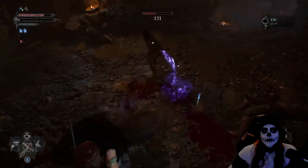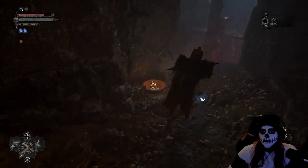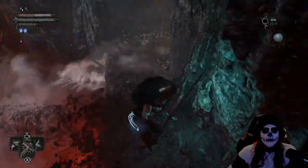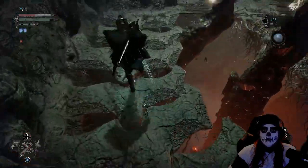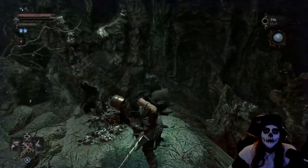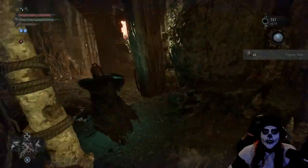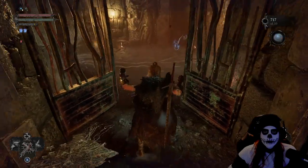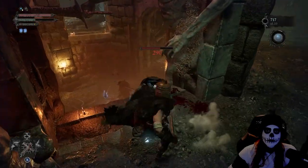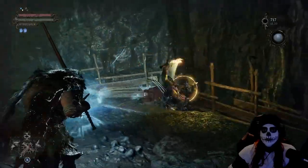The most dangerous thing in here is probably going to be those crossbows — for whatever reason it feels like they deal the most damage in this game. I cannot stand them. Every time I see one of those crossbow archers, at least with these guys you can telegraph it somewhat, but it feels like he's got a double-shot crossbow — it's absolutely frustrating. Make quick work of him as fast as you possibly can.